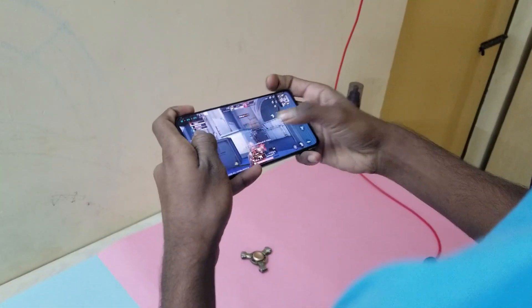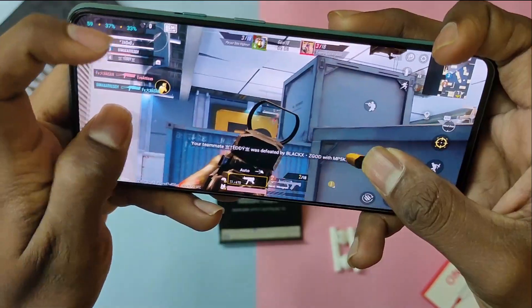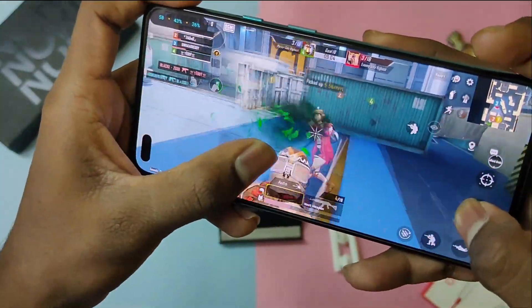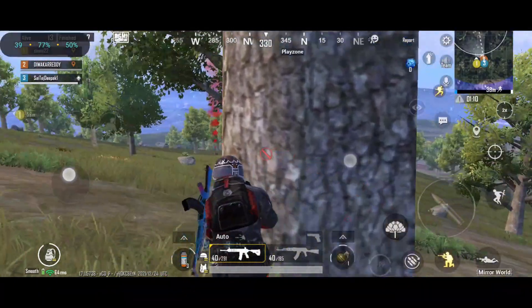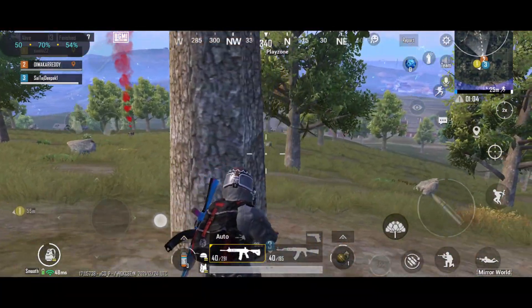Coming to the BGMI performance, the phone performs well in the initial 10-15 minutes of gaming, and then slowly you can see frame drops dropping to around 45 fps. It sticks around 50-55 fps average in classic matches and performs well in death matches. I didn't see any heating issues while gaming, and the battery drain while gaming is similar to the previous version.